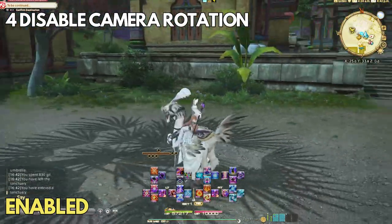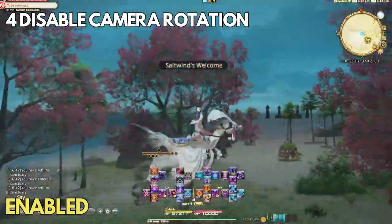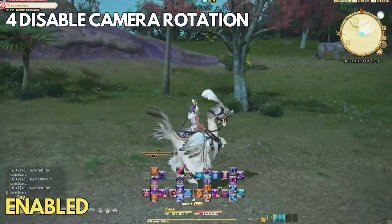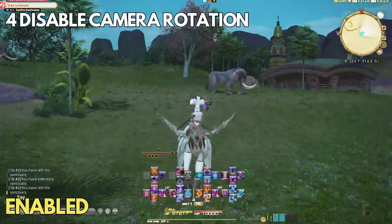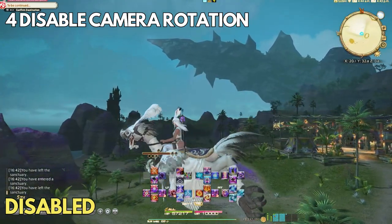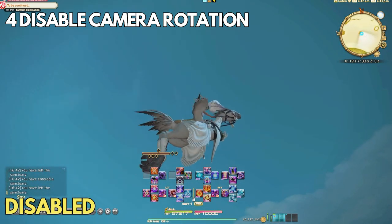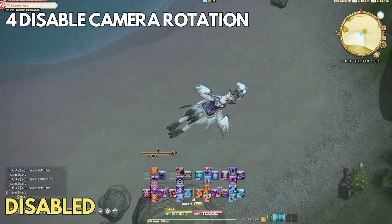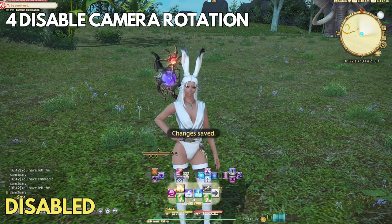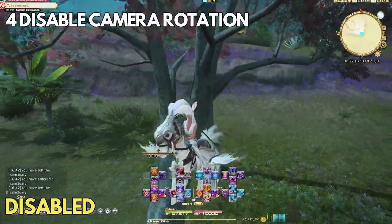Number four: they added options to disable camera pivoting and disable click targeting — these two kind of snuck in from the live letter. Disable camera pivoting means when you run forward or mount up, the camera usually automatically pivots to face forward as you move. This is not always a problem, but as a content creator I often want to record the surroundings or the side of my mount, which requires adjusting the camera while moving — quite annoying. With the setting enabled, the camera will not pivot as you move, which is difficult to get used to at first but looks really cool. It may also help in certain fights where you need to look behind you due to mechanics, though it's still a niche use.